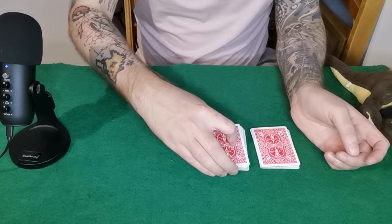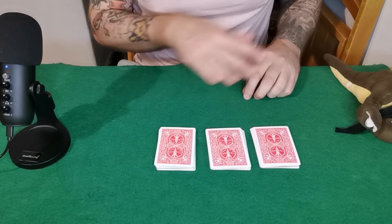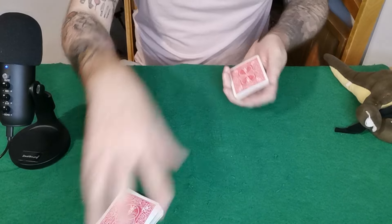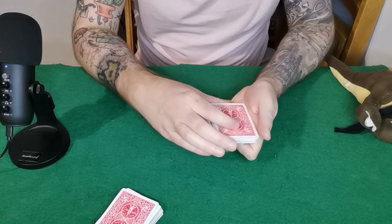Ask them to cut the deck into about three equal piles, as close to equal as possible. Now they can choose any one of these piles — let's say they go for the middle pile. The other two piles you discard. They can give this a quick shuffle again, really a free choice up to them.